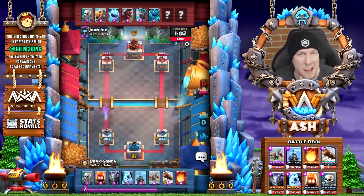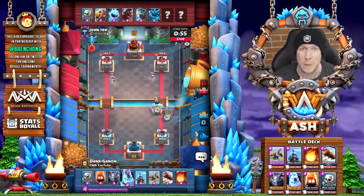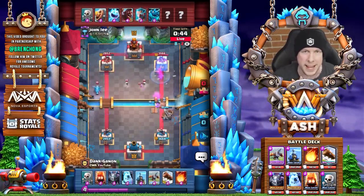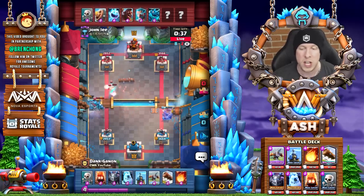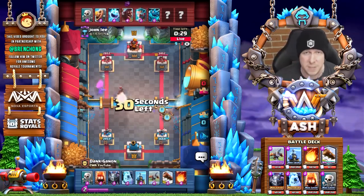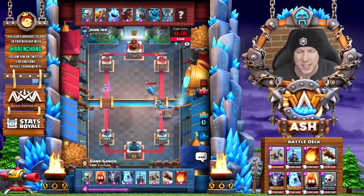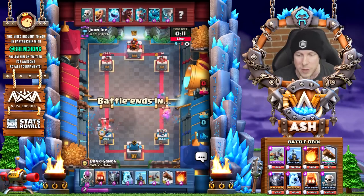A lot of pro players are being vocal about e-drag, with tweets aimed directly at Rumham, the lead balance designer on the Supercell team. A lot of players saying it's the strongest card ever added to the game, including cards like Night Witch. Anyway, back to the match — we use fire spirits and they basically just disintegrated that hog rider in the left lane. Fire spirits are such an underrated card.